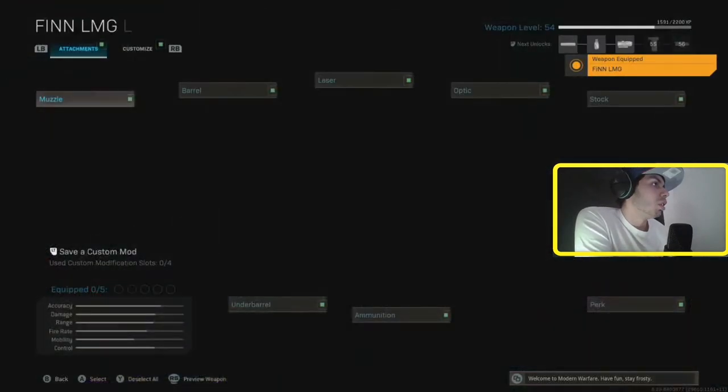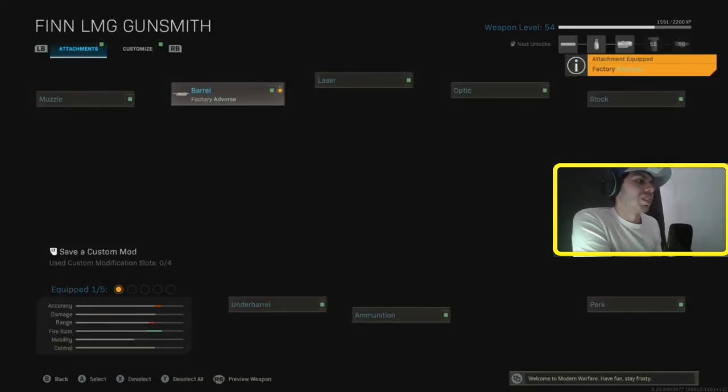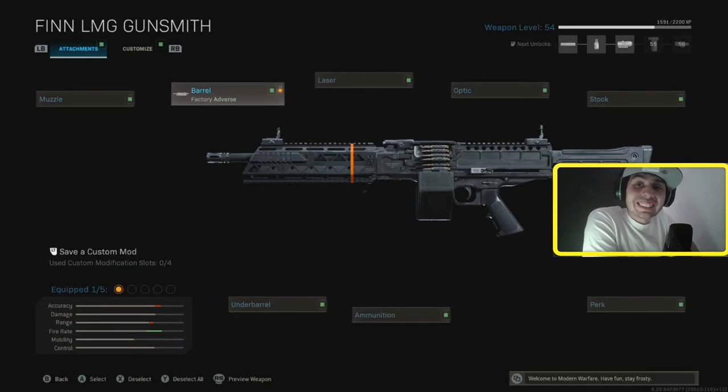The Fin — if you put this Factory barrel on it, look at the fire rate — that thing is crazy. This thing destroys people at mid range and sometimes long range. The recoil is not as good as the Bruin, that's why people use the Bruin over this. I remember when it first came out everybody was using it and then they just realized the recoil isn't that good. So I wouldn't really recommend it, but it is pretty fun to use and it kills really fast at mid range. If you're looking for a mid range LMG, this might be the one for you — just make sure to get that barrel, because without the barrel the gun is kind of trash.